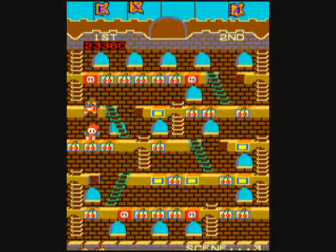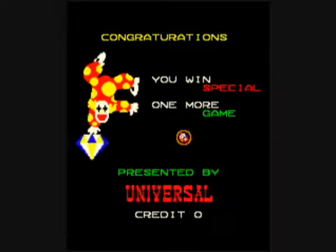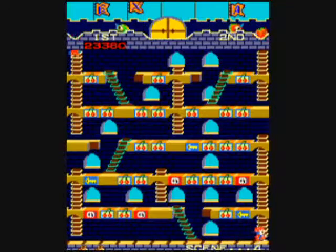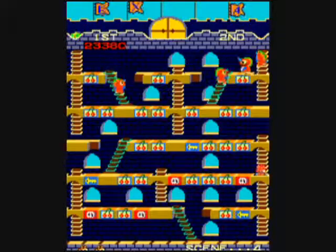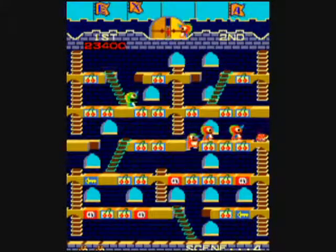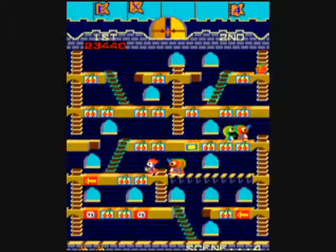You also have the free credit diamond in Mr. Do's Castle, like in Mr. Do. I think it's completely random how it shows up in this game. There was a trick to do it in Mr. Do the first game, but I don't think you get a way to do that in Mr. Do's Castle — you just have to get lucky. But I got lucky, and it gives you an extra game.